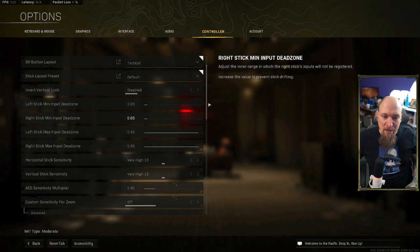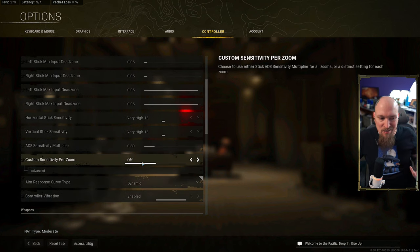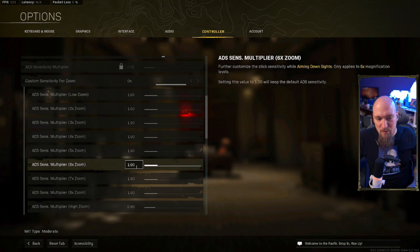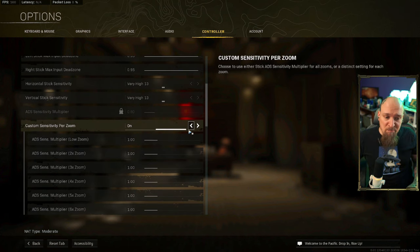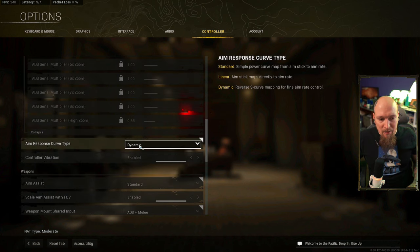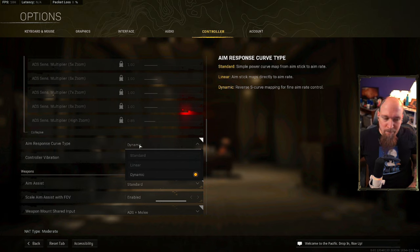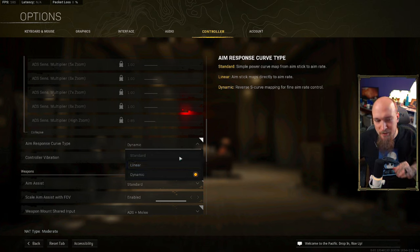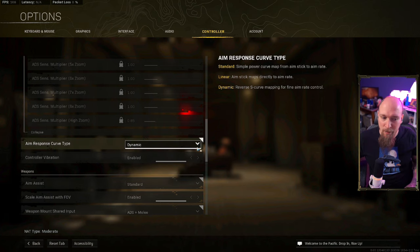If you like to go in and set nuanced custom sensitivity per zoom, you can change it so every different sight has its own sensitivity. Don't do it — especially if you're learning, don't do it. The easiest aim response curve to learn on is linear. Linear means every bit of movement is directly the same as how much you move your stick, and that has the least amount of variance. Cutting out variance is exactly what we're looking for.